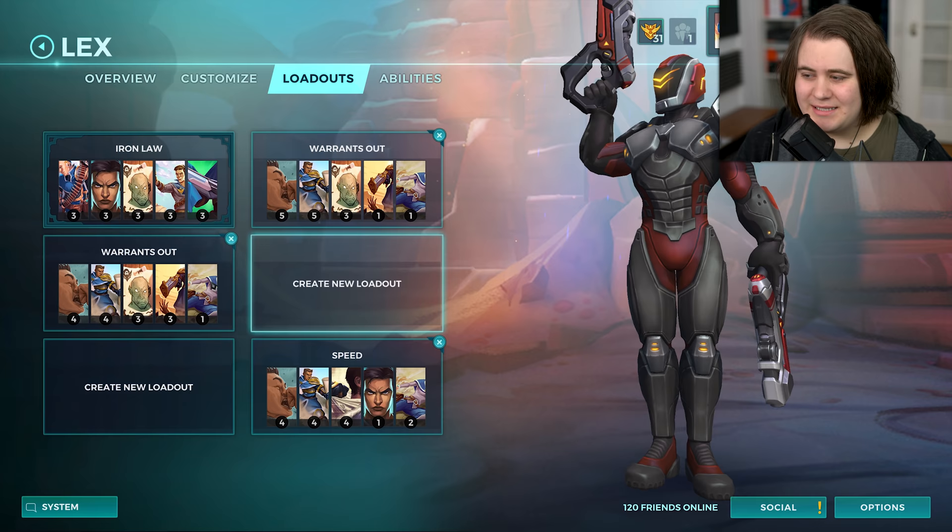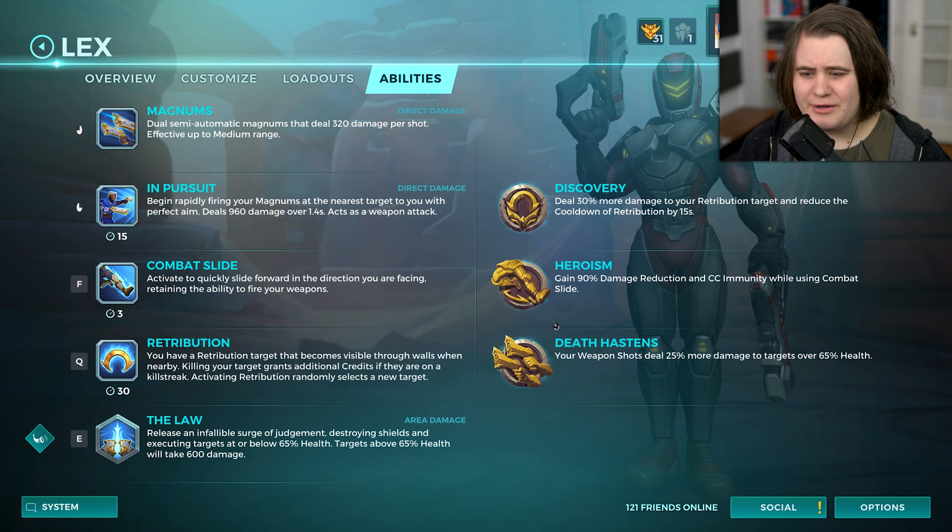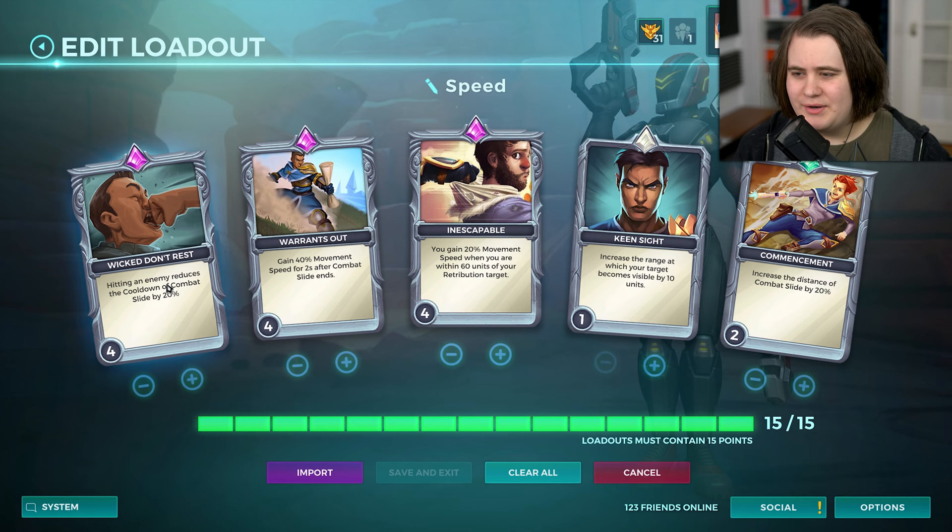I've done something similar to this before, with these two loadouts, and it is absolutely crazy. Lex is one of my favourite characters to just frag out with. He can do really, really well in a lot of situations. We're going to be probably going for either Heroism or Discovery, depending on if I want CC reduction and damage reduction, or if I just want the normal one. But the Legendary card definitely isn't the main focus for today's video — this loadout is.